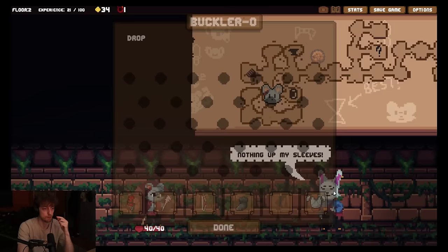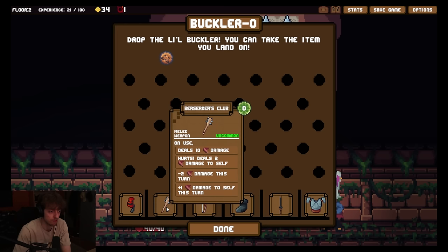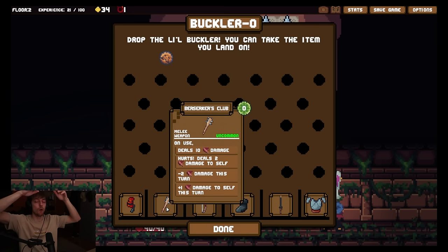Nothing up my sleeves. Okay. Joker cleave - on use, turns clockwise, deals 7 damage. The above cleaver is used. I have a cleaver. Wait. But that's a different bolt. Isn't cleave shiver? It seems a bit anti-synergy. Maybe it could be good, I don't know. It's too energy, and it's a curse. Never mind. I made a weapon for 0 - on use, deals 10 damage. Deals 2 damage to self. Minus 2 damage this turn. Plus 1 damage to self this turn. Oh, you can spam this as much as you want because it's 0. Oh, this is cool. You can spam this as much as you want, but you will slowly kill yourself because the weapon starts dealing less and less damage but you start dealing more and more damage to yourself. Which is cool. But I don't think I want it.